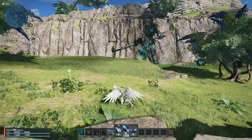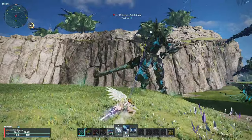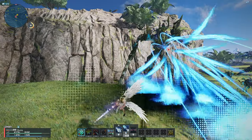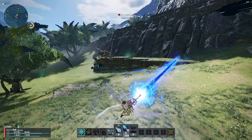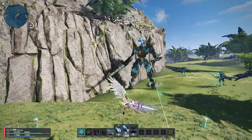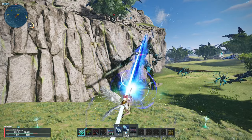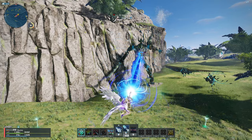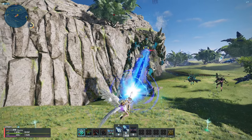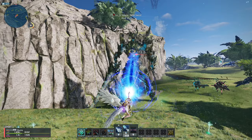Launcher's Weapon Action places a mine on a target, and then after hitting that enemy multiple times, it explodes, dealing damage and recovering huge amounts of PP. This weapon action is one of the best because you can easily regain PP while using Fear Eraser. Just cast Launcher's Weapon Action, then use Fear Eraser — after a while the mine will explode, recovering your PP. You can even gain more PP while using multi-weapons.